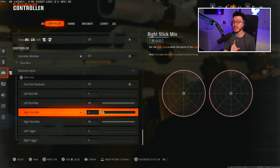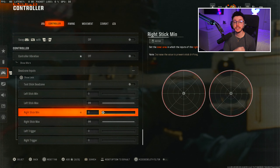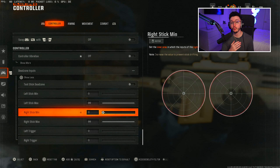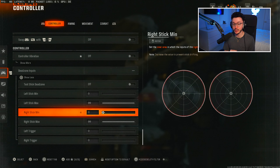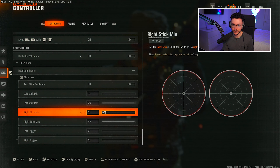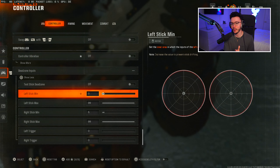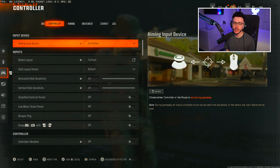In my case, I do have a little bit of stick drift on my controller. To counter that, you want to increase the dead zone on the stick that has drift until it stops. For my right stick, it's on 5 — at 5 dead zone, my stick drift doesn't really kick in. If I were to put it on 0, it'll automatically just start moving on its own. For my left stick, it's on 3 because my character moves on his own at 0. That's my thoughts on dead zone and how it works.